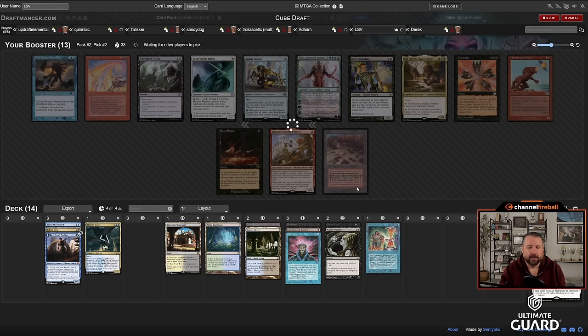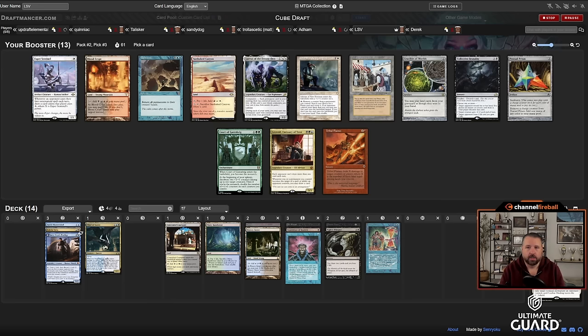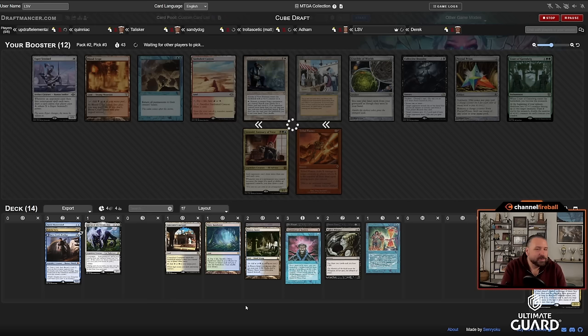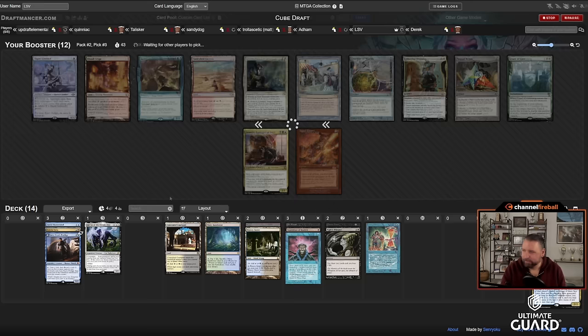Hoping to get a good black pack — I didn't pass any black or blue cards to Derek, so expecting some reciprocity. If Derek went red-white taking Fury and the Authority, I expect this pack to be decent. Oh, there's Lurrus! You just have to dangle a Lurrus in front of me and I'm there — it's not even close. Thief of Sanity is out, I can't play Solitude or Leyline Binding, but all my cards work with Lurrus.